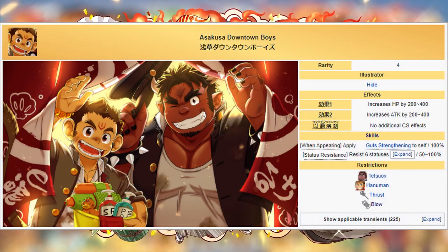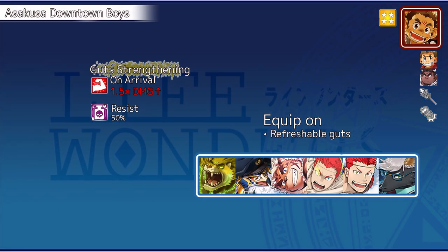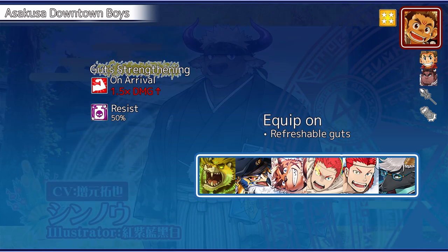The Hanwon Tetsuax AR amplifies the equipper's damage by 1.5 times, given they carry guts. Naturally, this AR would pair well with units that can keep their guts up.